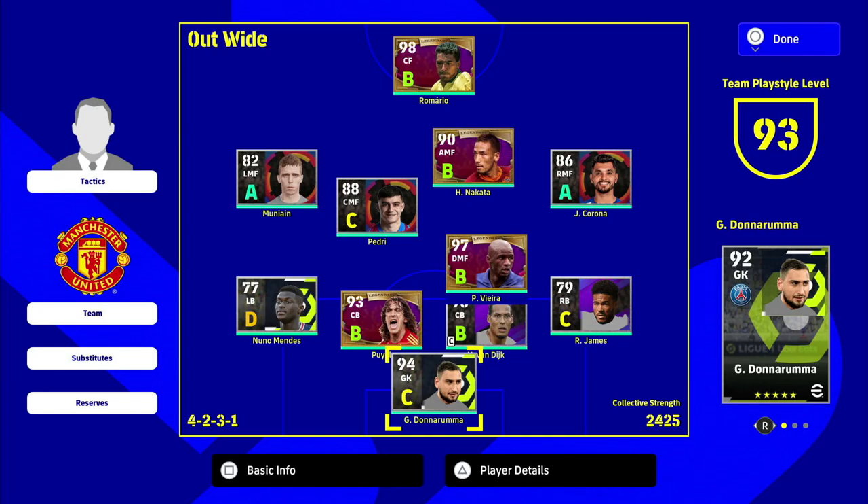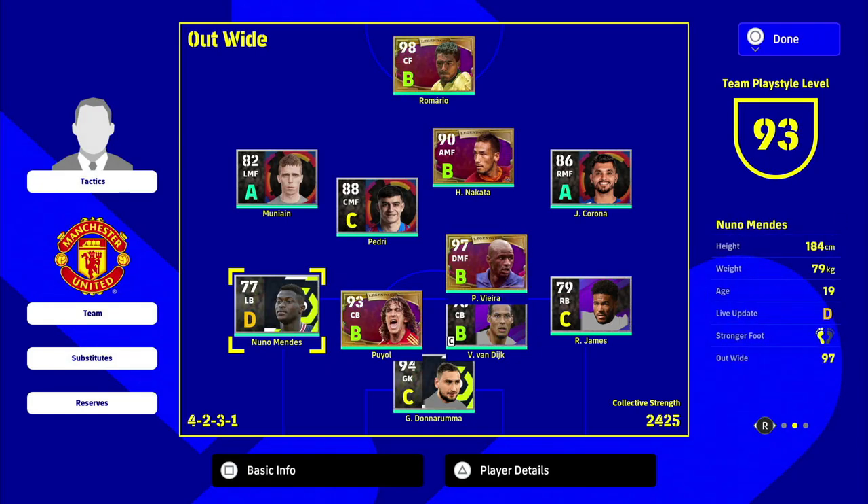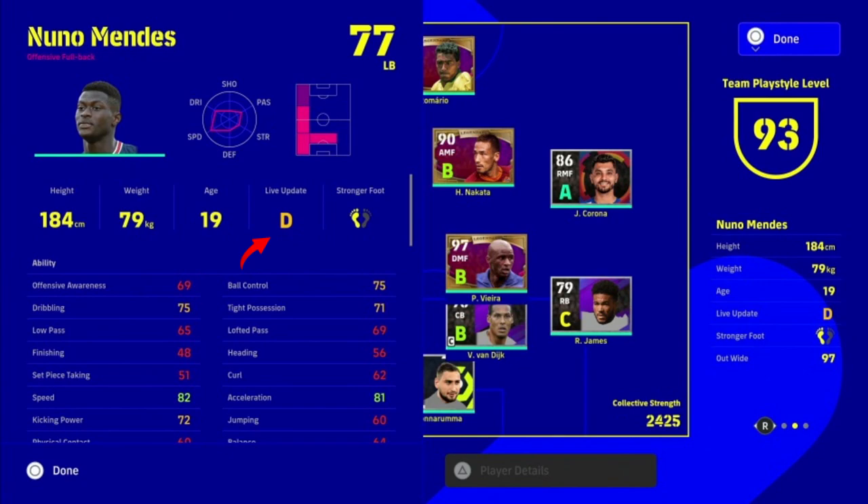You can see Mbappe and Corona have A form, Nuno Mendez my left back has D form, Vieira, Piaul, Romario, Nakata have B form - they're legends, always stuck at B. If you go into Nuno Mendez, Konami have decided his live update is D because he isn't playing well in real life - maybe misplaced passes, hasn't started a few games in a row.